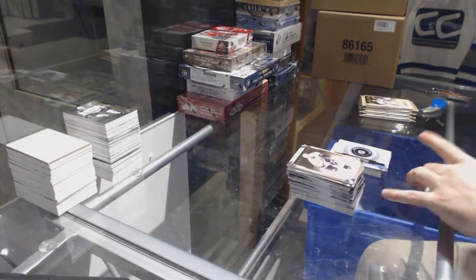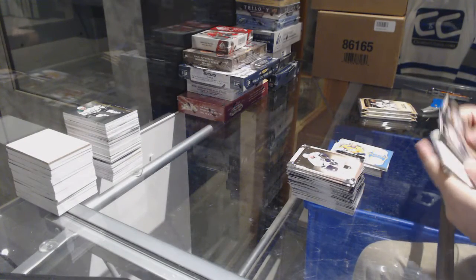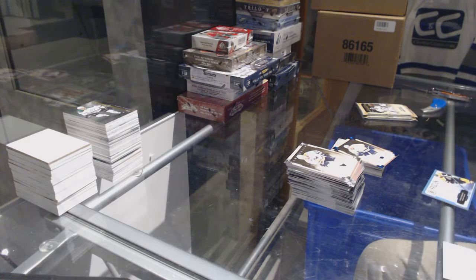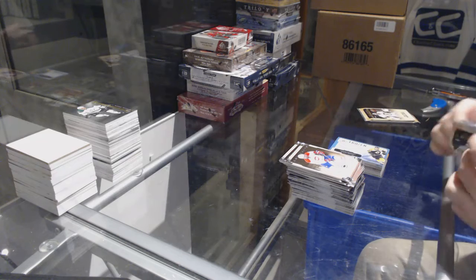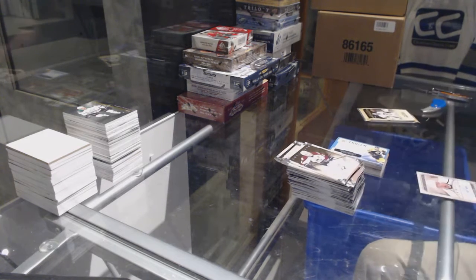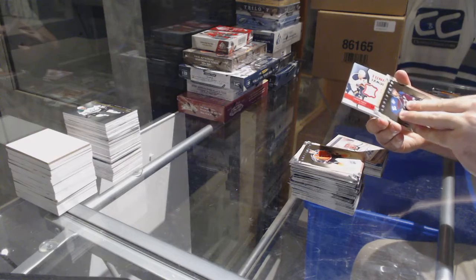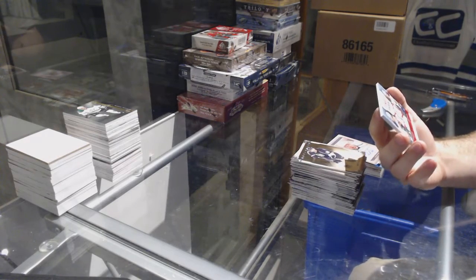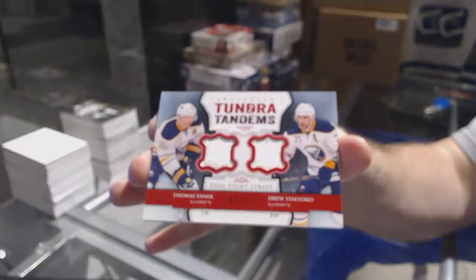For the Nashville Predators: treasured swatches Pekka Rinne. 85 Sapphire Patrick Hornqvist. For the Boston Bruins: frozen artifacts dual jersey Patrice Bergeron. Auto facts for the LA Kings — Trevor Lewis. And a patch — come on, be a big boy! Oh pretty! Number six of twelve, Tundra Tandems dual fight strap for the Buffalo Sabres — Drew Stafford and Thomas Vanek, Stafford-Vanek dual.